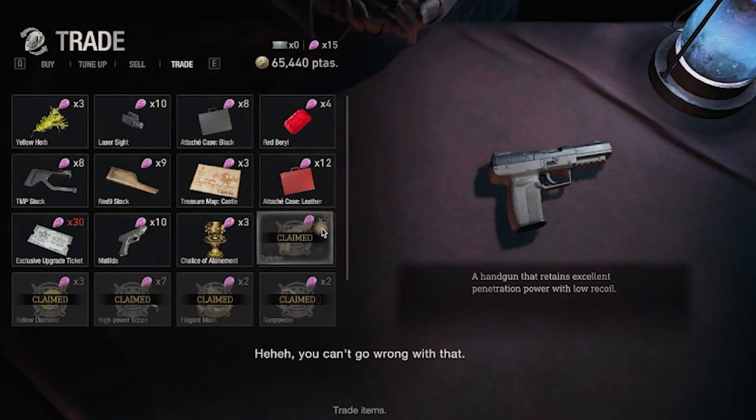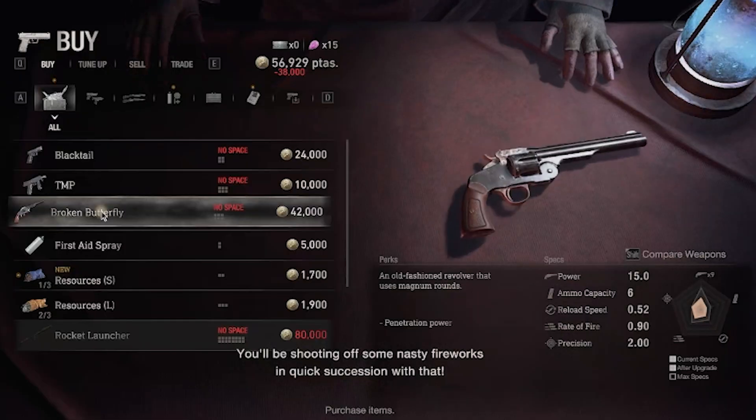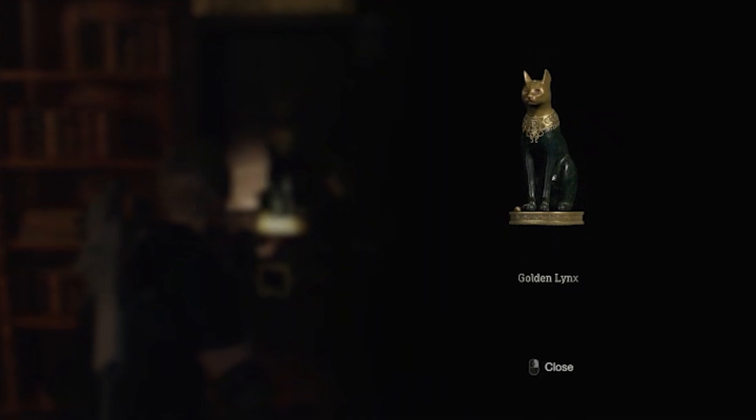I stop by the merchant to trade some spinels for gunpowder and also grab the striker shotgun, so my ammo count is looking pretty good. Just before I leave, I see a little cat held up in a cage. I let her out and bring her with me on the rest of my adventure — I just need a name for her. Let me know a name for the kitty in the comments below.